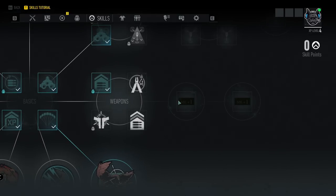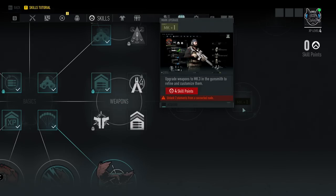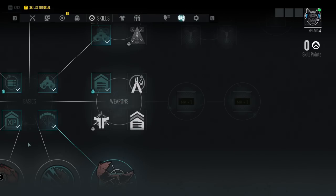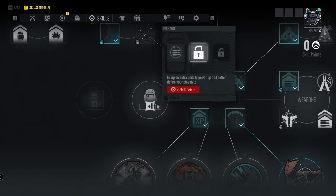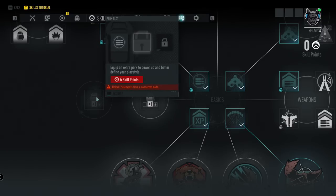Further right we have mark upgrades — MK1 upgrades you by plus one to weapon smith mark two, and another upgrades you to mark three, each costing four skill points. To the left of basics you can unlock extra perk slots — you're allowed to carry up to three perks. For two skill points you unlock the second slot, and for four skill points you unlock the third.